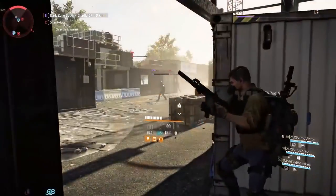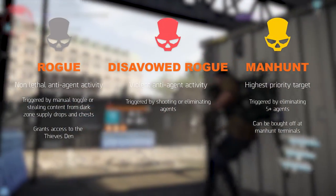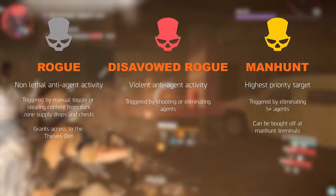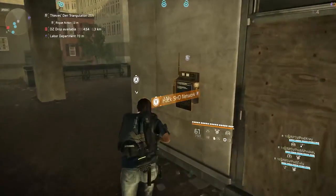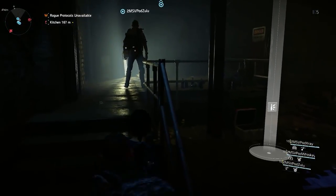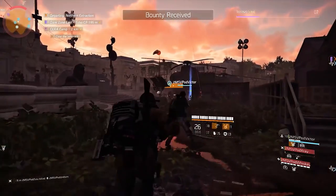The feature everyone is most interested in is the rogue system. Going rogue now works a little differently — there are three ranks, each one increasing your threat and options: rogue, disavowed rogue, and manhunt. The first rogue rank is triggered by non-lethal actions. Toggling the rogue button or stealing loot from a chest or Dark Zone supply drop will mark you rogue, though it will not mark you on the map. You can still be eliminated by other players but you don't lose as much XP and credits. Only when triggered rogue, you can enter the Thieves Den by hacking several shade networks across the Dark Zone to triangulate its position. If successful, you enter the safe room, instantly removing your rogue status. You can also buy rarer gear at the vendor and collect shock ammo, which stuns NPCs and players for 3 seconds.